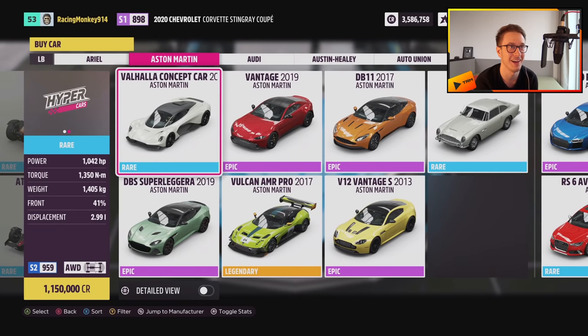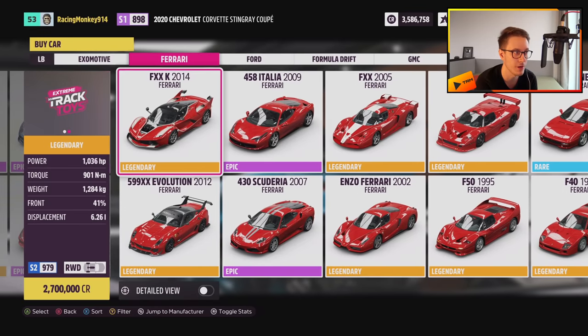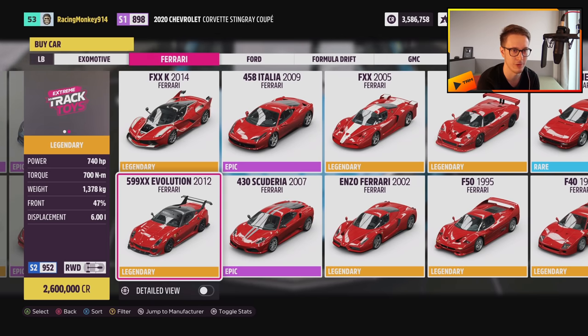This is not going to end well. I don't think I have enough credits. Aston Martin Valhalla concept car — I think it's still the V6 version. I need it. Already. Oh, 500 XX EVO. Tempting. Tempting to see if it's still the fastest car in the game. 2.6 million is a hefty price.